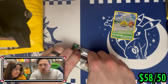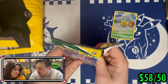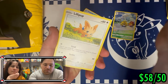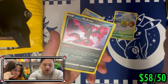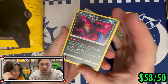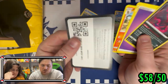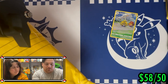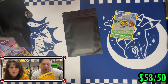Last pack is Evolving Skies. I would be so happy if you pulled anything Eevee-related — I don't care if it's Umbreon V or regular, I just want to pull something Eevee related. Here we go — Lilligant, Evolving Skies strikes once again. Galarian Moltres as the rare — it looks kind of boring. We got a Flaaffy, Herdier, and there is your code card. Evolving Skies once again — but there's one more thing in here!